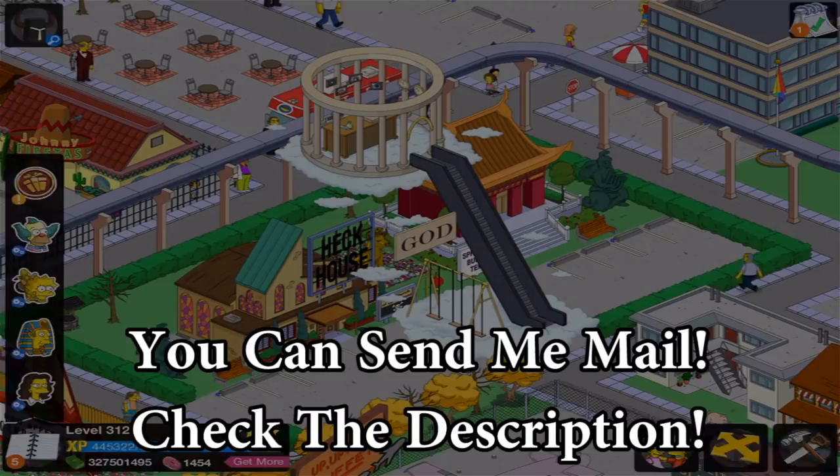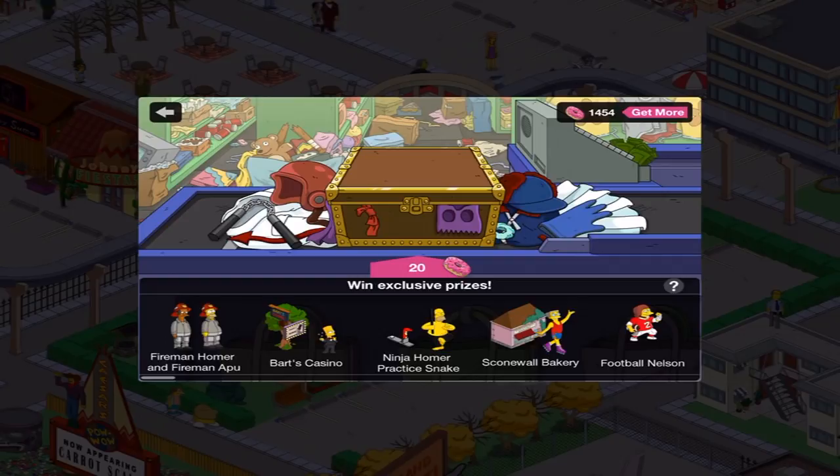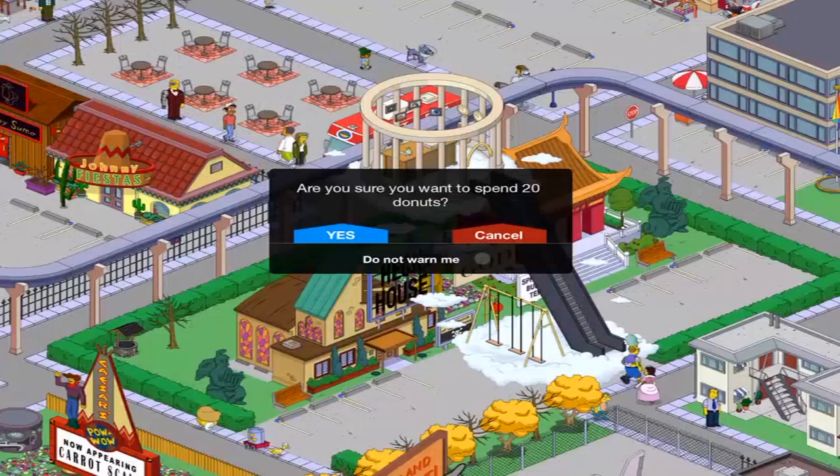Hey everybody, Case here. Welcome back to the Black Friday update in The Simpsons Tapped Out. Now if you haven't watched my previous videos, what I'm trying to do is I'm trying to get Football Nelson, which you can see on the far left, and then Smithers. Because those are the two characters I do not have character costumes for yet, and I'm just opening this up until I eventually get both of those character costumes. Let's hopefully get one of them.